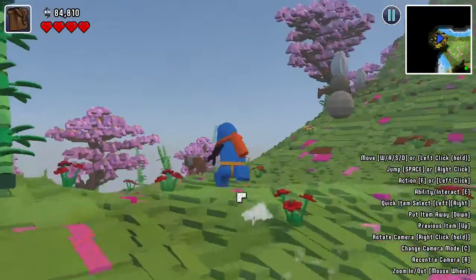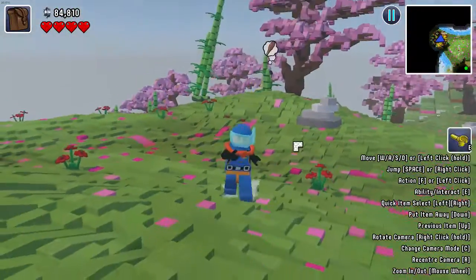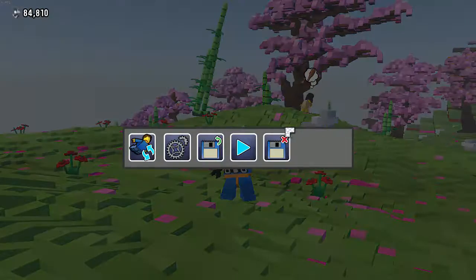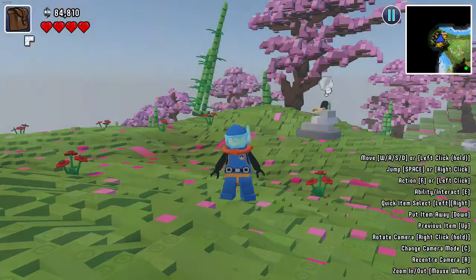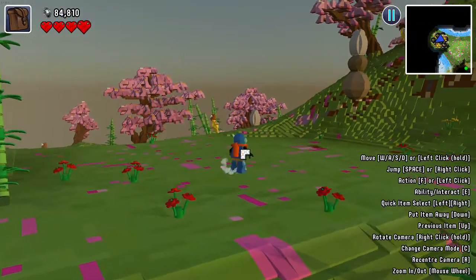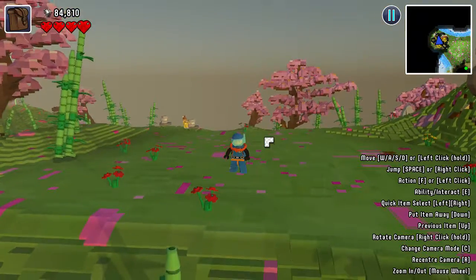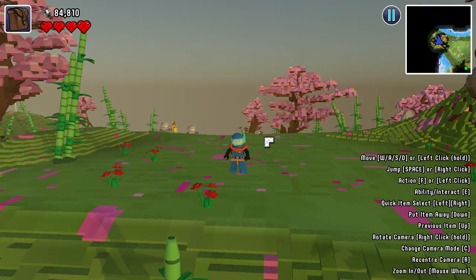Or I can just build it right here. This is not bad. I'm going to flatten it out a little bit. Okay, so I made a little flat land here. So now I'm just going to make a turkey. Just so you know, it's not going to look good at all, so let's be ready for that.